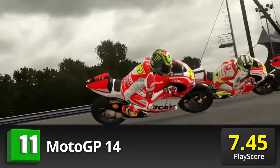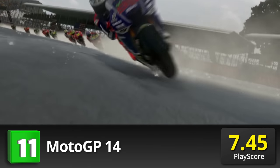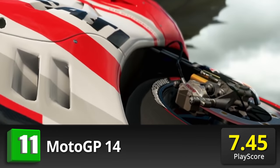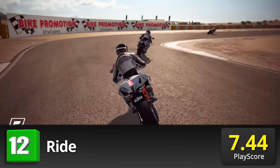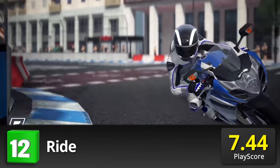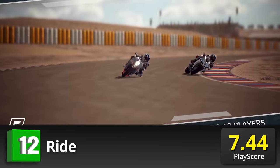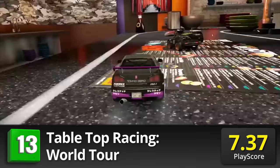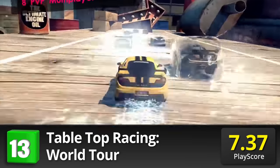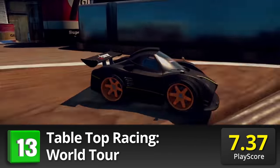MotoGP 14: be a real rider in this new and improved MotoGP game. Hit the track with legendary champions throughout all MotoGP games and race through its brand new Argentina Circuit. It has a PlayScore of 7.45. Seek the thrill of licensed motorcycles and ride through 15 unique locations from around the world. Choose from over 100 motorbikes and grab a friend to ride together — PlayScore of 7.44. Tabletop Racing World Tour: the pedal to the metal has shrunk. Race through realistic tracks as a minuscule car running away from falling stones, pebbles, and cans. It has a PlayScore of 7.37.